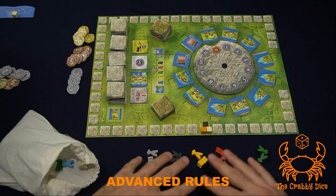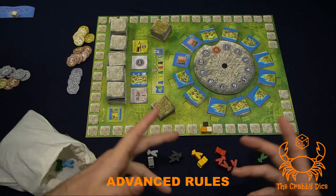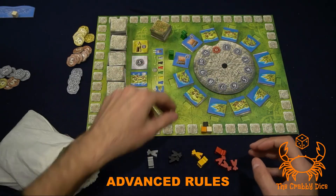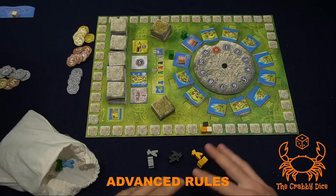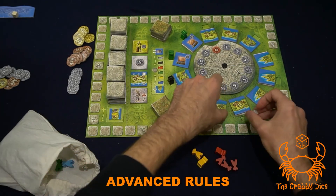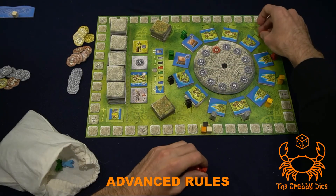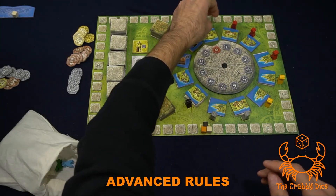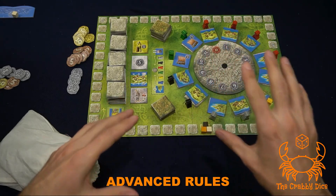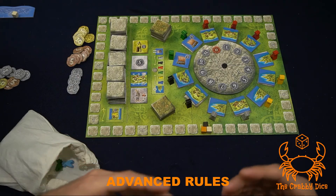After removing a viking, the new first player picks one color of vikings and starts placing them from the 11th space working down the track. For example, they pick green and place greens starting from space 11 downward. Then the second player does the same with a different color — say black — then the next picks gray, then yellow, and the last player has no choice and takes red. This creates variability in where the vikings appear on the board each round, and the first player changes every round based on the auction.